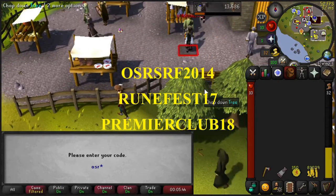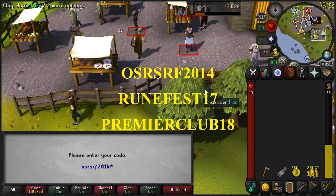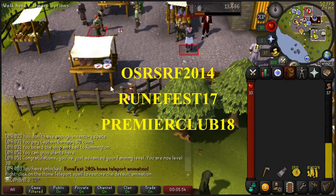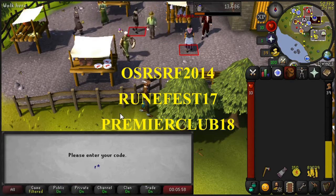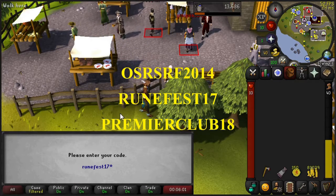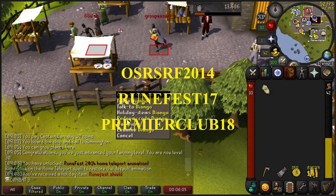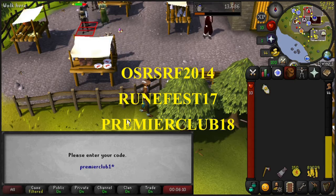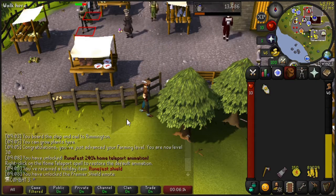I took a break to submit some codes to Diango here in Draynor Village. These unlock things like the home teleport where the cow kicks you, a cool-looking shield, and another emote. I've put the codes on screen — OSRS, RF2004, RuneFest17, and PremierClub18 — to unlock these three additional perks. Go ahead and do this if you haven't.